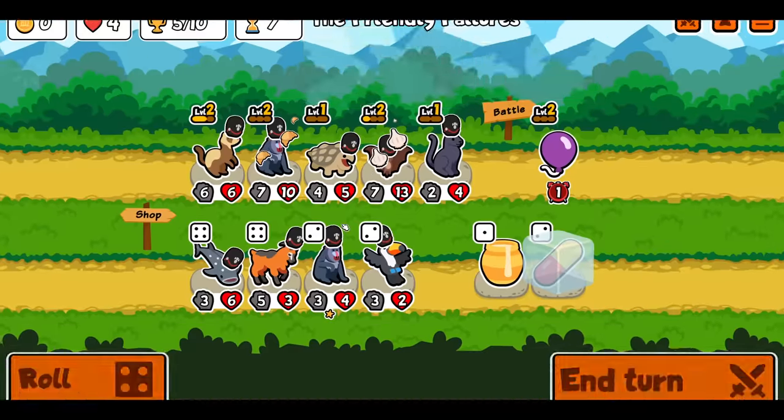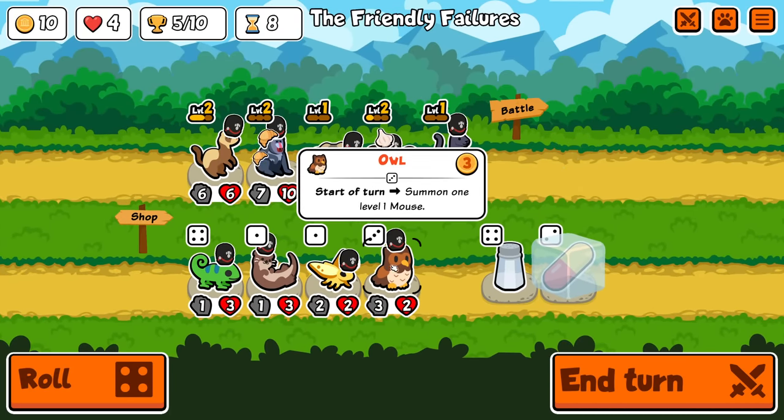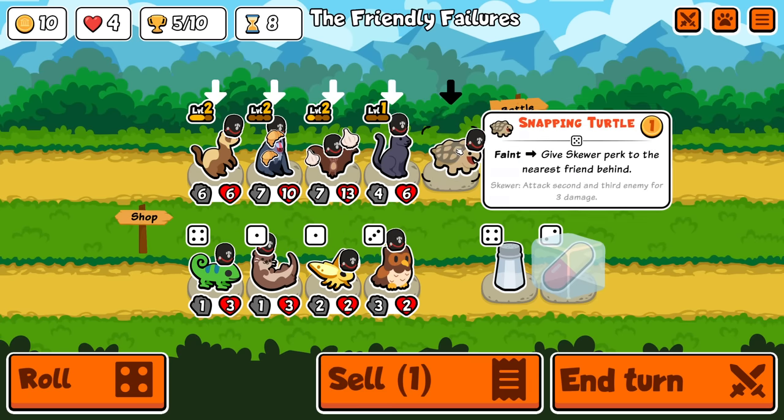That was barely a fight — I have a nice team, I didn't think it was that good. Owl is now different, by the way. It's start of turn — summon a level one mouse. So that's not something I can buy-sell for stats, sadly.